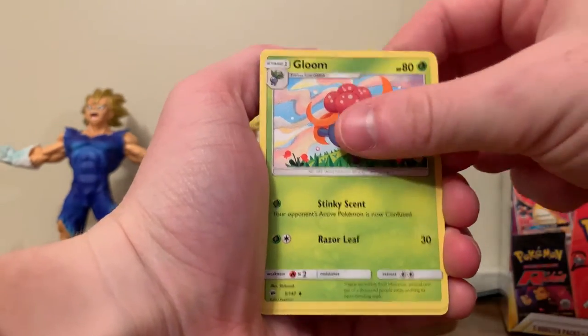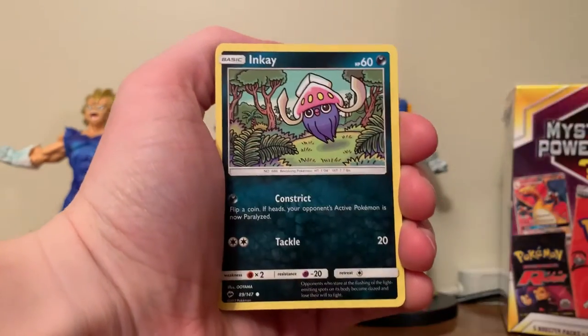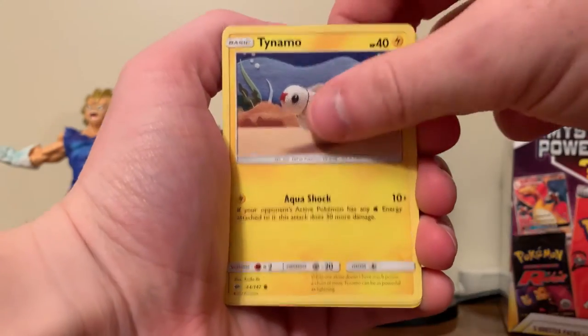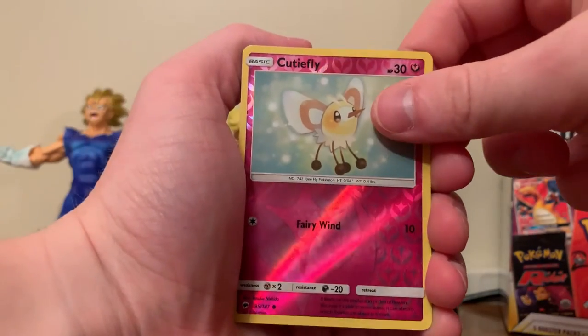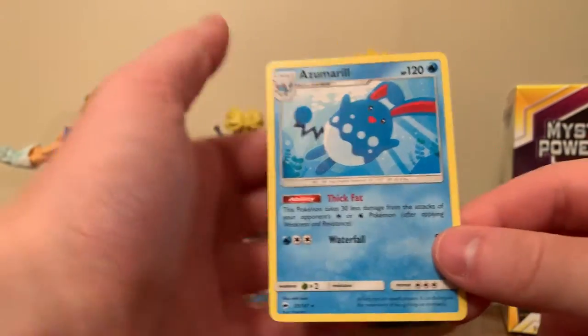Lunatone. Gloom. Seedra. Stuffle. Inke. Duskull. Tynemo. Cutifly. Wow, Cutifly Reverse Holo — that's pretty funny. And an Azumarill Rare.